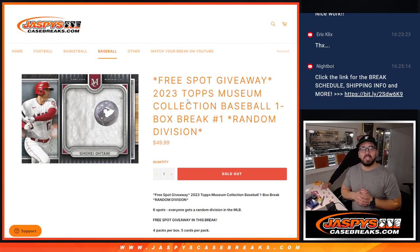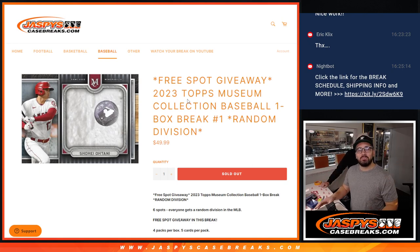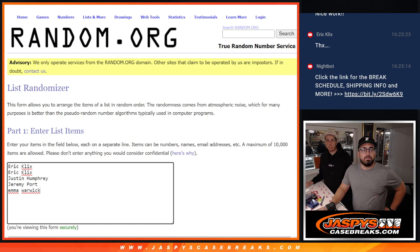Hey everybody, Christopher here from JaspiesCaseBreaks.com along with this cool guy, Michael. It is time for the free spot giveaway for a 2023 Topps Museum Collection Baseball one box break number one, random divisions. I just want to give a shout out to everyone who's in on this one: Emma, Jeremy, Justin, and Eric in it twice. Good luck to all of you.